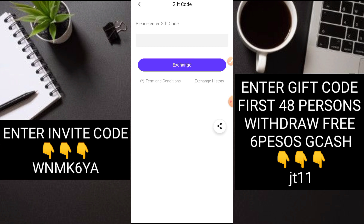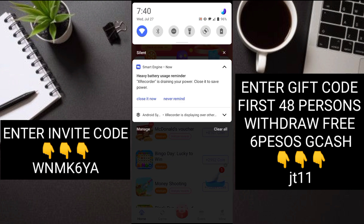Makaka-receive kayo ng 6 pesos, pwede nyo na agad i-withdraw through GCash. Dito nyo rin i-withdraw. For example, nakaka-receive kayo dito ng 6 pesos - doon sa mga na-una, kaya nga una-unahan. Exchange nyo agad o i-withdraw nyo agad. Explore nyo lang ito. Pag exchange nyo, o kaya exchange history, nandirito lang yun. Withdraw nyo na. Up to 48 na tao makaka-withdraw ng 6 pesos.